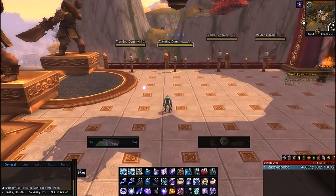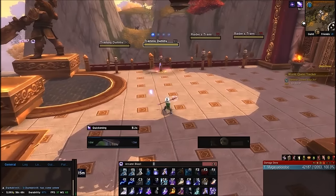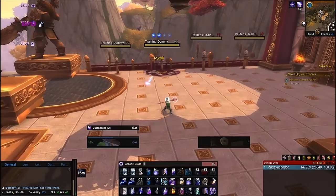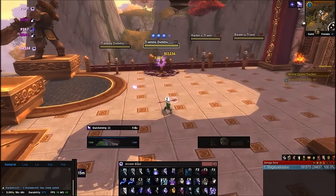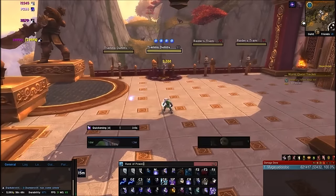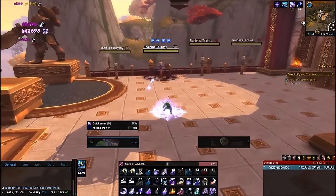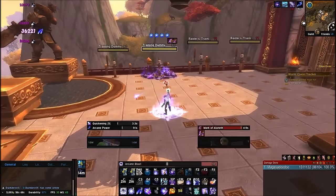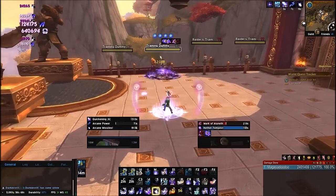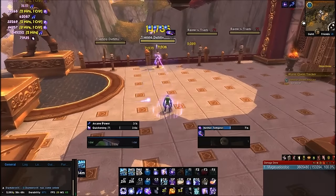Everybody loves to burst, so here's your Burst Rotation: build up 4 Arcane Charges as soon as you can by casting 4 Arcane Blasts. While at 4 charges, lay down a Rune of Power, activate Arcane Power, cast an Arcane Blast, use Mark of the Luneth (your Artifact Ability), then Nether Tempest, then Supernova — there you go.